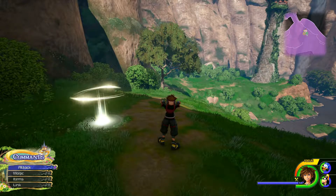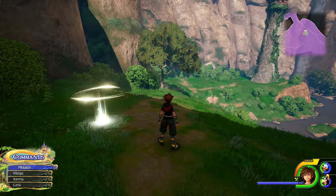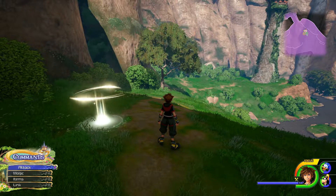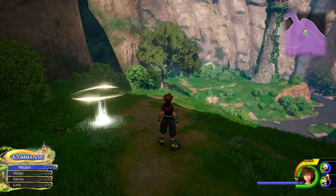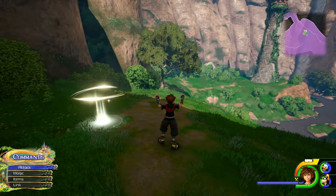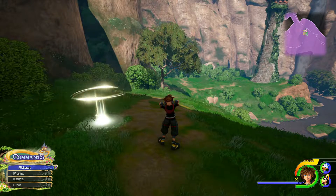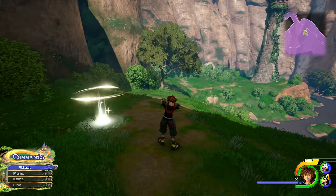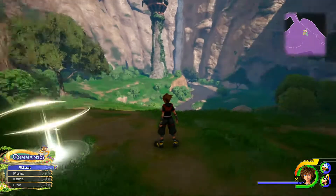Alright guys, welcome back to Kingdom Hearts 3. In the last episode, we arrived in the Tangled World. We saved Flynn from some Heartless, and apparently he's going to be taking Rapunzel to where the Lanterns are, but he's going to try and request our help in case more Heartless come, even though he hasn't told us that yet, but he's planning to do it. So we're going to make our way to the tower.